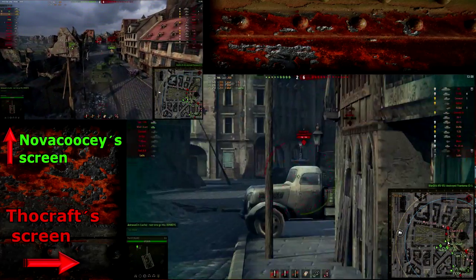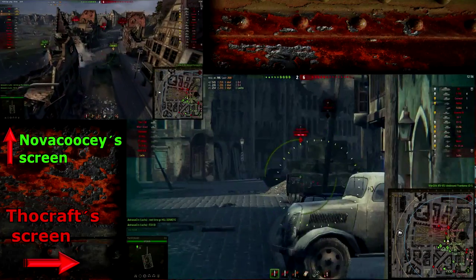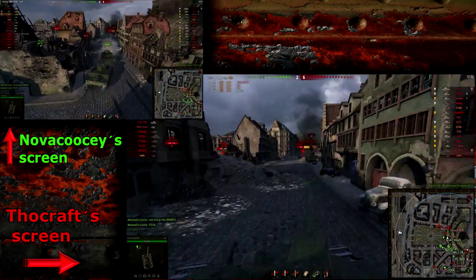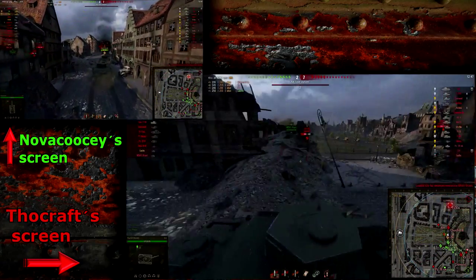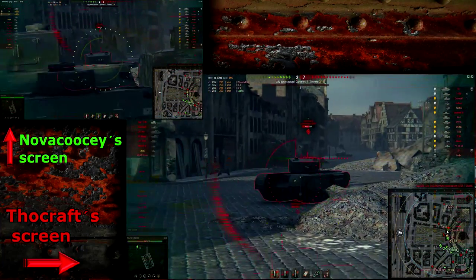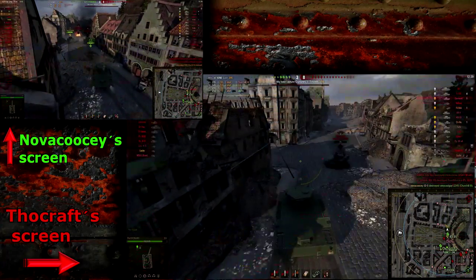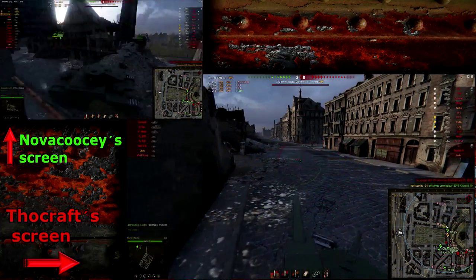Novokosi has the derp gun on the OI — I haven't unlocked it yet because this was only my fourth game. I put a shot into the enemy and Novokosi does the same. Before I can get a shot into the Churchill 3, Novokosi takes him out, which is absolutely fine.